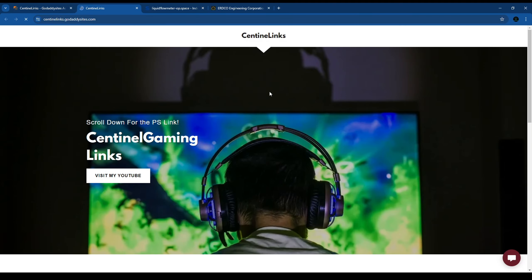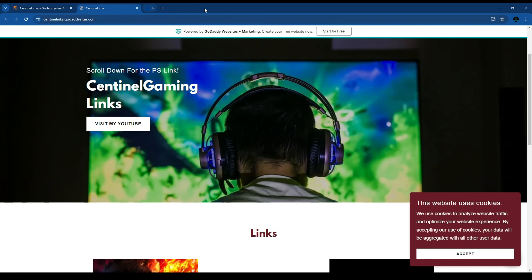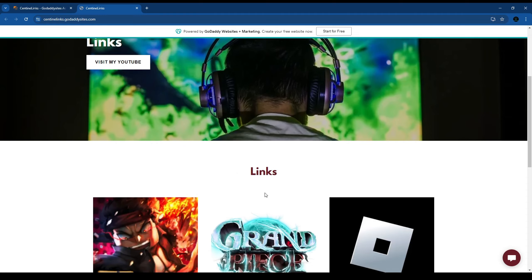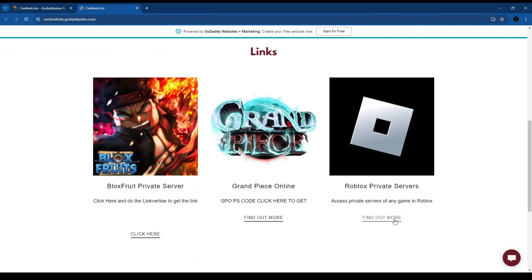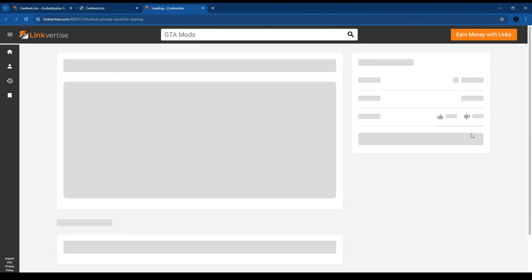After that, it will lead you to my website — scroll down until you see Bloxfruits. Click here. Then it will lead you to another link for TICE, and do what you just did earlier.